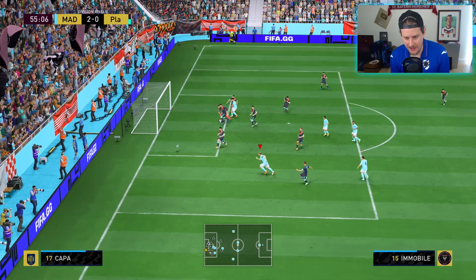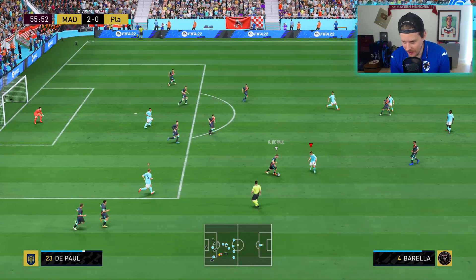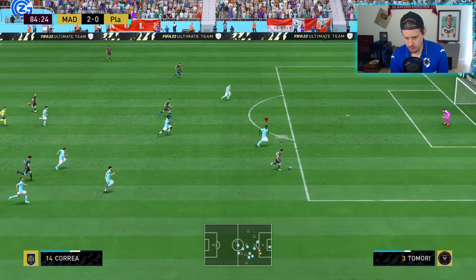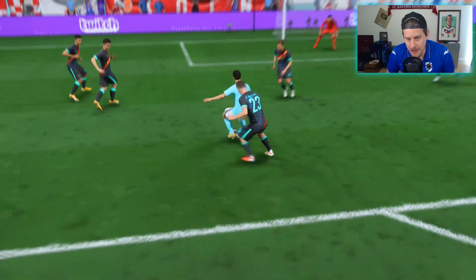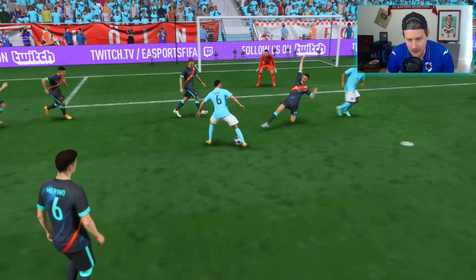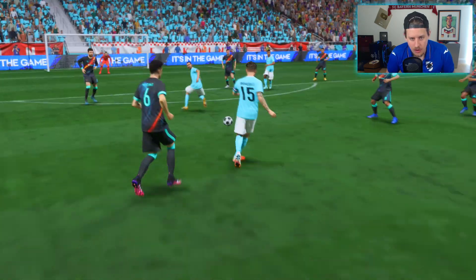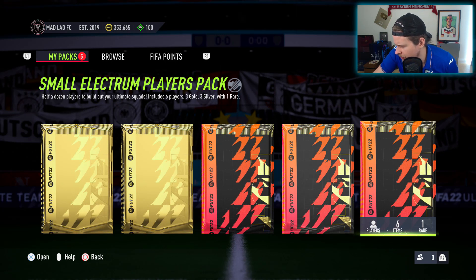That should have been goal number six — Ciro Immobile is allergic to the ball. This was peak Pedro though: left analog stick dribbling, difficult to get the ball off him. The defender makes a lazy tackle thinking I'd keep running, and then with just the left foot, easy as you like — he absolutely destroys the defender. That's the dribbling. Then just a lovely finish.